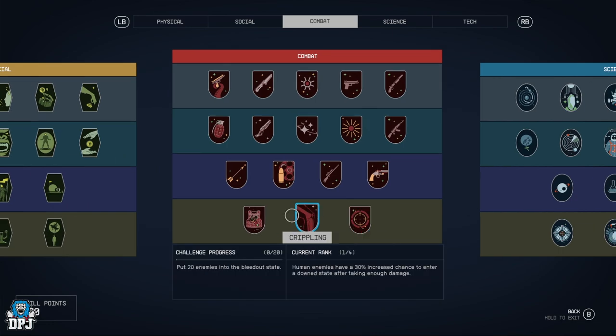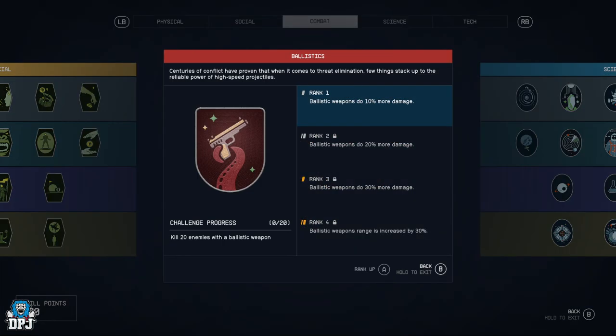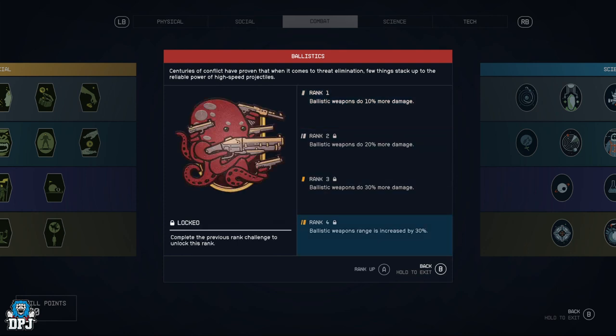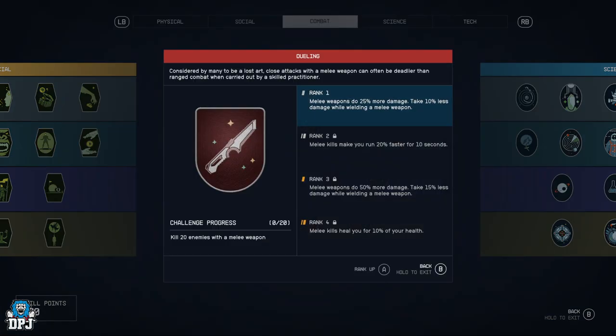Let's move on to combat — something we all want to look at. Ballistics — weapons do 10 more damage, 20, 30, and then range is increased by 30 as well. Then we have Dueling — melee weapons do 25% more damage, and you take 10% less damage while wielding a melee weapon.